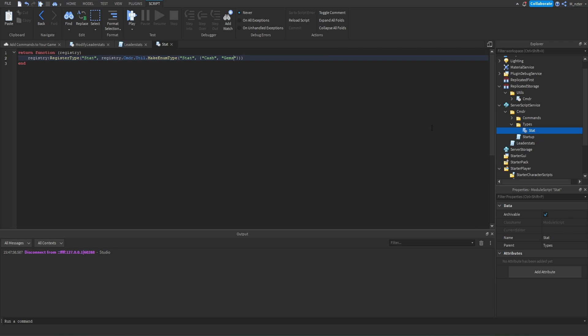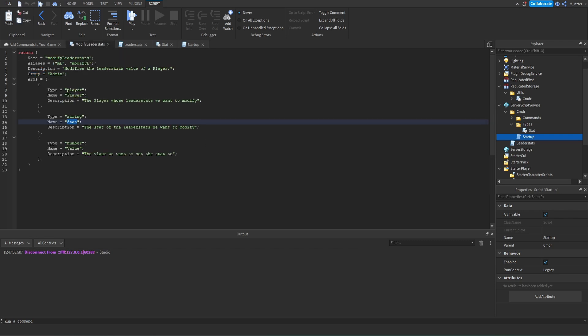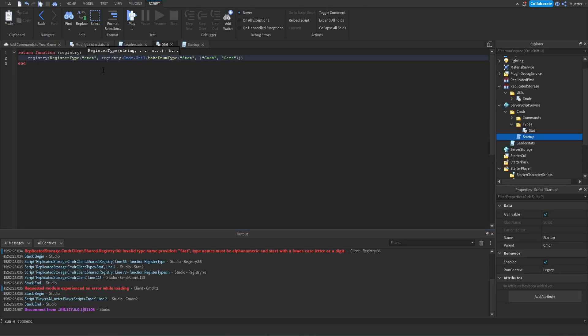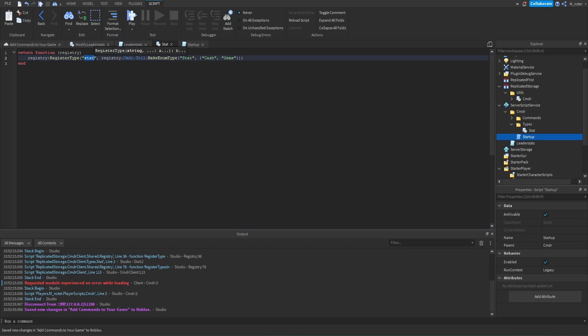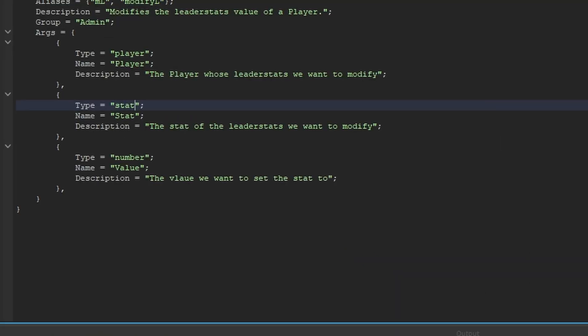Now that we've created our type, we need to make sure we register it, similar to how we registered commands. Go back into the startup script and add: cmdr:RegisterTypesIn(), passing in the types folder. Then go back inside of the ModifyLeaderStats module where we create the command and instead of setting the stat type to 'string', set it directly to 'stat'. One important thing: when creating your own type, make sure the values are all lowercase, otherwise it won't work. Set the type values to lowercase in the stat module and make sure the leader stats names match as well.